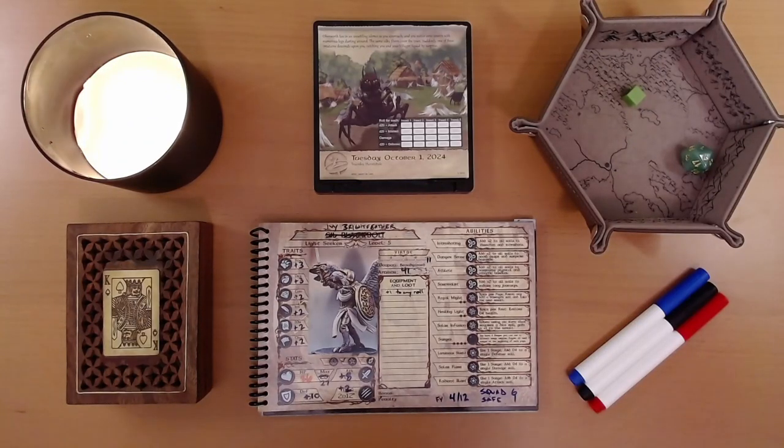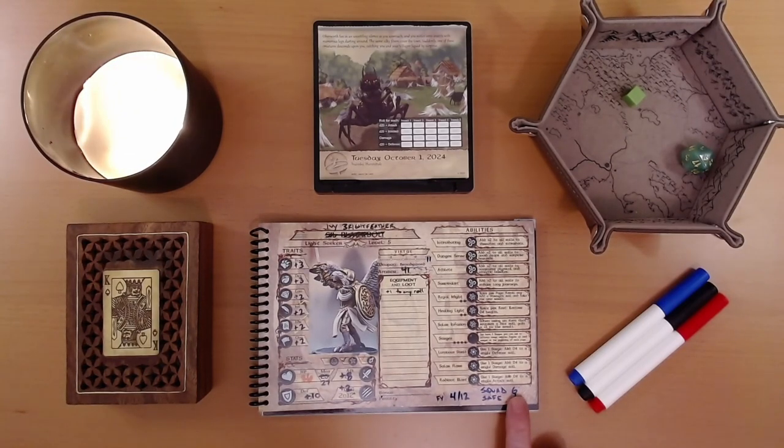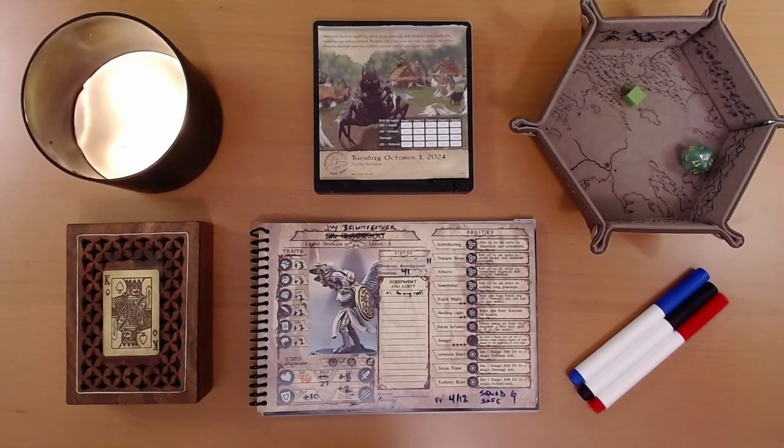Happy October 2nd, everyone. I'm Liam, and we are playing the 2024 Quest Calendar, The Leaf Riders of Renwood. Yesterday, Ivy and Party entered Oberworth and were attacked by spiders. We managed to defeat all five of the spiders, and we lost zero villagers. We still have six in our squad, and that is where we left things.